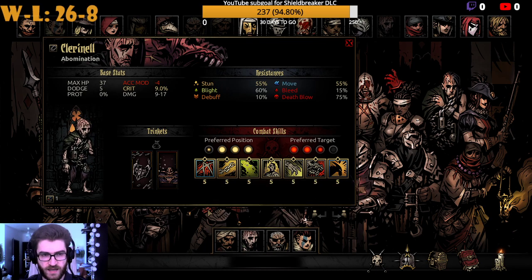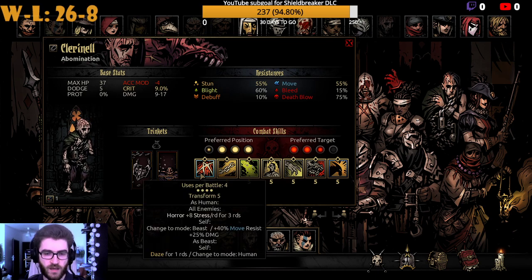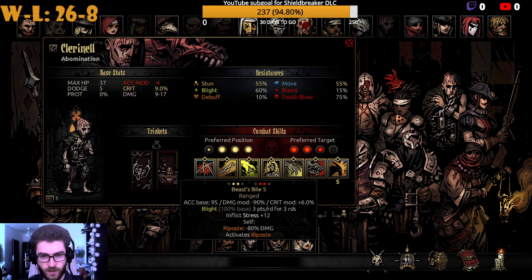The only stress abilities Abomination has are the Transform, which deals stress for three rounds — very good because it's basically a free action. Once you transform you can use all those abilities, so you basically deal free horror for very little price. You also have Beast's Bile in human form from rows two or three, which gives you Riposte and inflicts stress and Blight. Every time you're attacked, it inflicts additional stress and Blight — so this character is very, very strong, especially against Houndmasters who always trigger Beast's Bile.